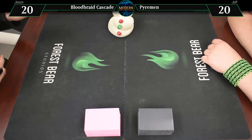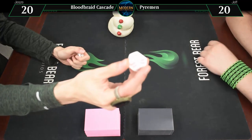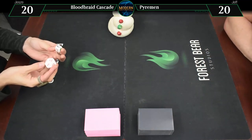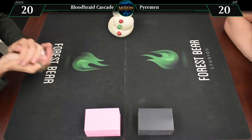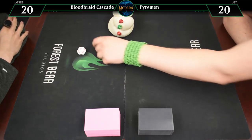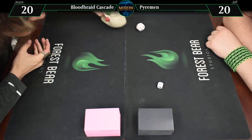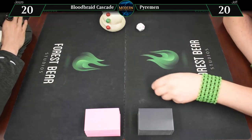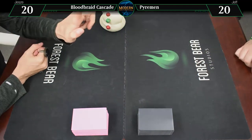To decide who goes first, we're going to do a classic thing we haven't done in a long time. We have a dice with various creatures and a dice with various locations — such as right leg, head, stomach — and whoever takes the most pain gets to go first. I'm taking a turtle to the right arm, not that impressive. A snapping turtle would hurt though. The other player got a horse to the right arm, and clearly a horse can do more damage than a turtle, so they will be going first.